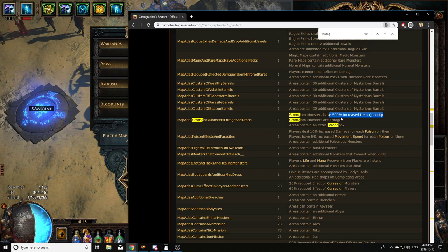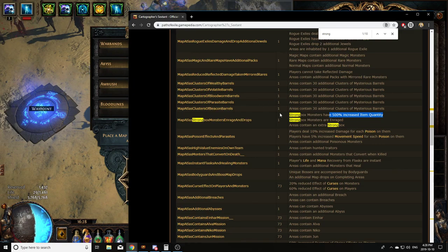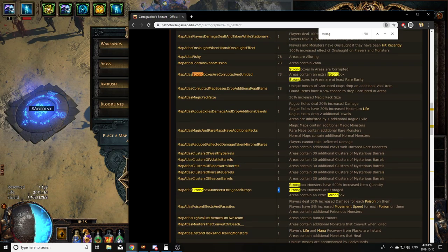Definitely a very, very strong mod — Ambush when paired with Monsters Treasure and that Sextant modifier. That being said, this is a pretty rare Sextant modifier. It's level 1, which means it can roll on white, yellow, or red maps, but it's just pretty rare to roll. When you do roll it, you really want to juice it out because it is an insane one.